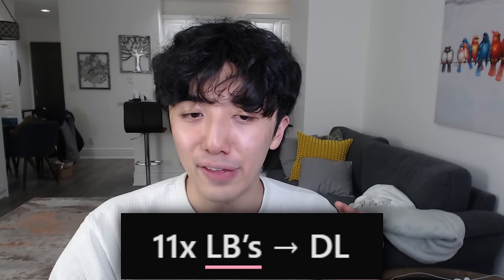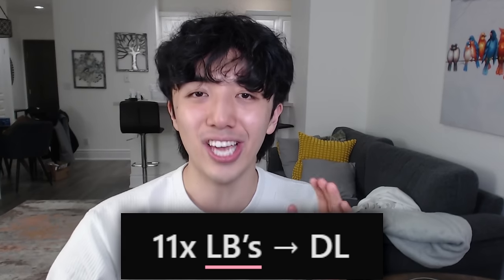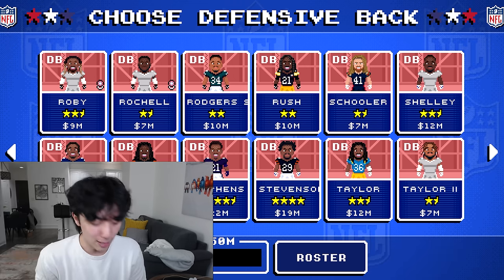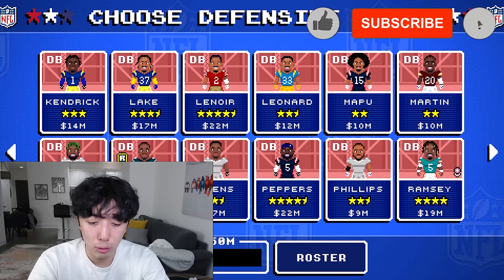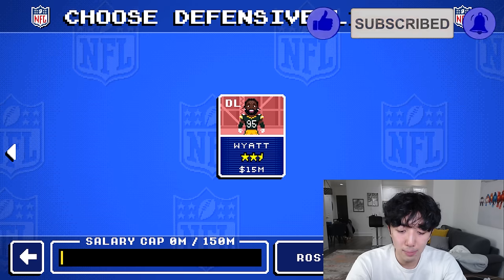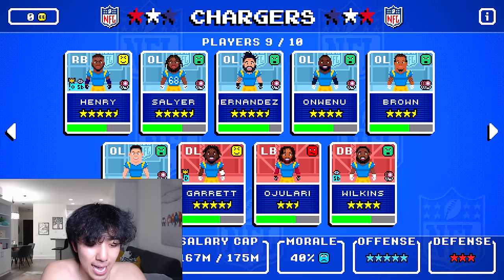They fixed players not having accurate positions. They changed 11 linebackers to D-line and one D-line into linebacker. They used to have Christian Wilkins listed as a DB — you could actually play with him as a DB, which was hilarious. But they fixed that; he's now correctly listed as a D-line.